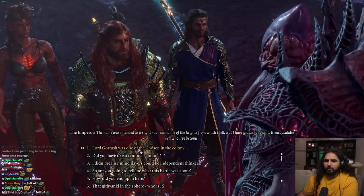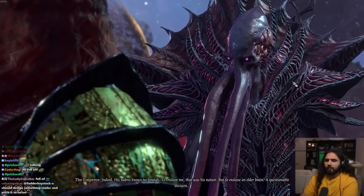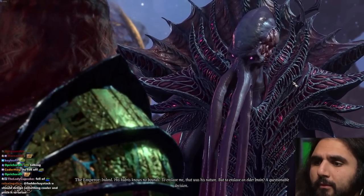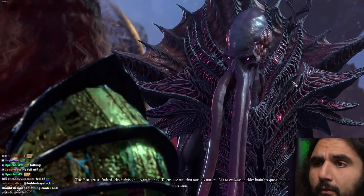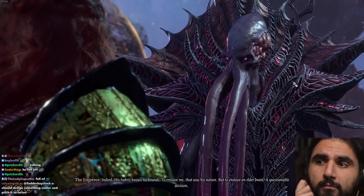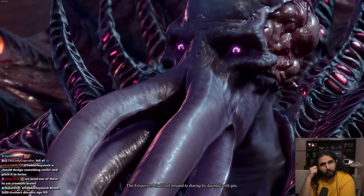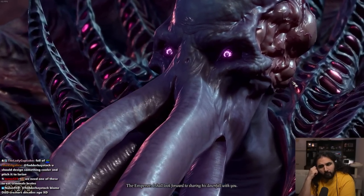For years I served the Elder Brain — the one you know as the Absolute. I was a thrall like any other, but I was fortunate. I broke free and started a new life in my old city. I sustained myself on criminals — unglamorous, but there are plenty of them, rarely missed. I had the good fortune to meet Duke Stillmane. We formed a partnership, and through her I became the governing force behind the Knights of the Shield — the largest mercantile operation in Baldur's Gate. People referred to me as the Emperor, such was my influence.